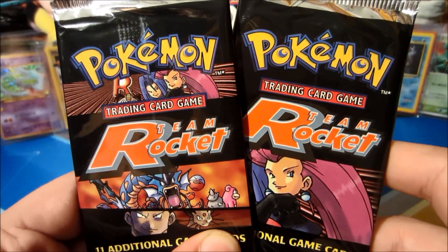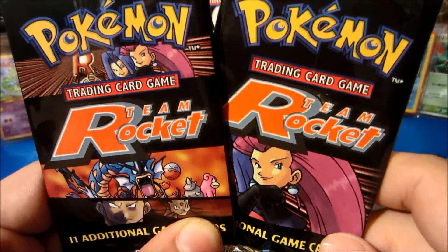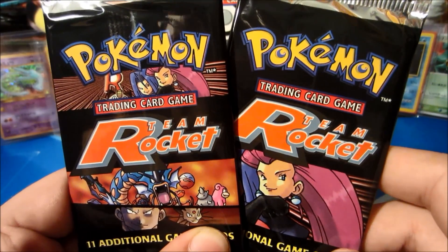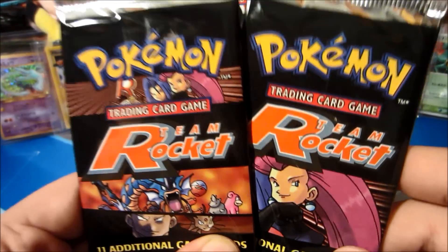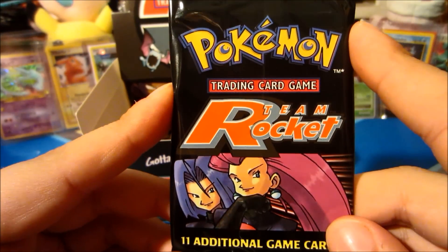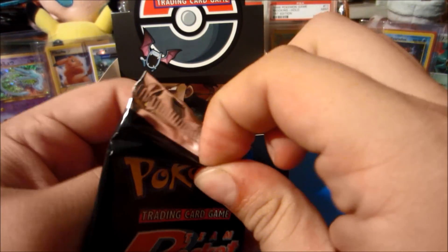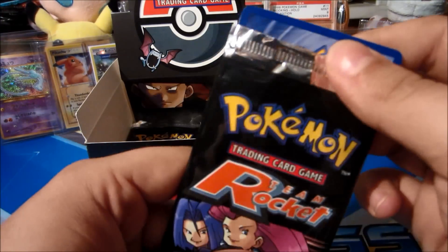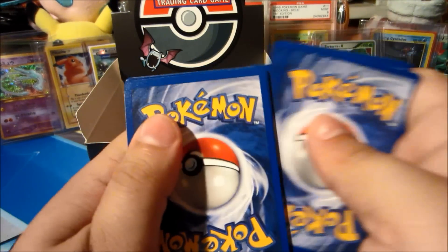Welcome to the bittersweet final part of an epic Pokémon old-school Wizards of the Coast Team Rocket booster box. If you have not seen parts one through three, definitely go do so — they were absolutely awesome. We're hoping to end with a bang and get some sweet pulls. If we can get this video up to 200 likes, I'd really appreciate it.